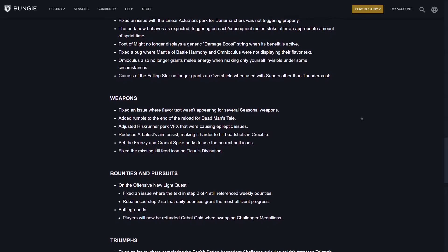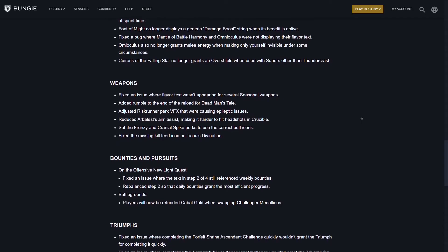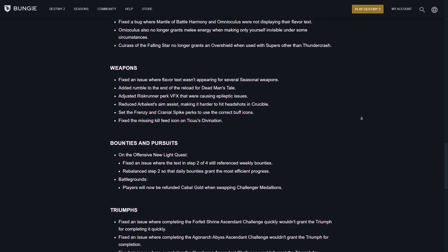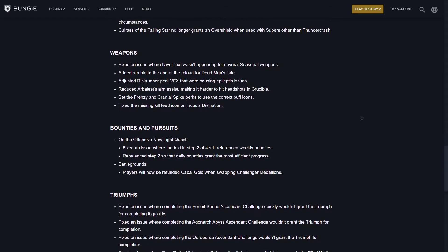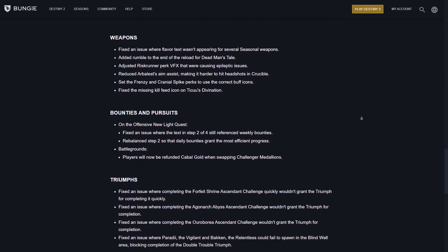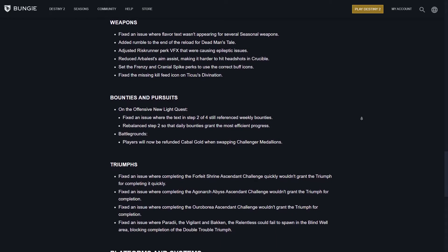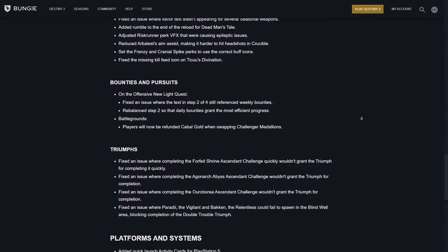For weapon fixes: fixed an issue where flavor text wasn't appearing for several seasonal weapons, added rumble to the end of the reload for Dead Man's Tale, adjusted the Wrist Runner perk VFX that were causing epileptic issues — glad that one's been fixed — reduced Arbalest aim assist making it harder to hit headshots in Crucible, and set the Frenzy and Cranial Spike perks to use the correct buff icons, and fixed the missing kill feed icon on Tikkun's Divination.